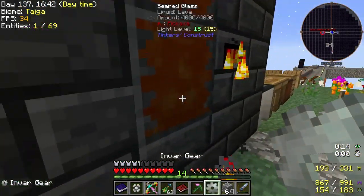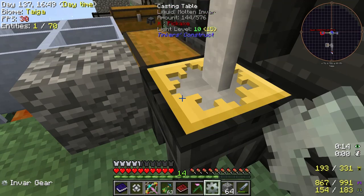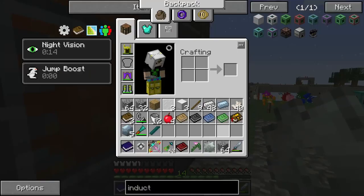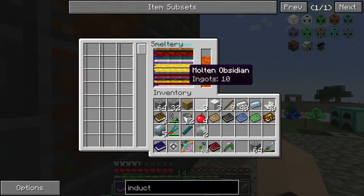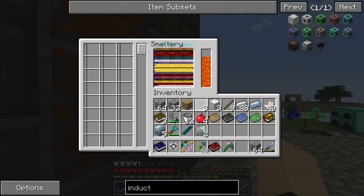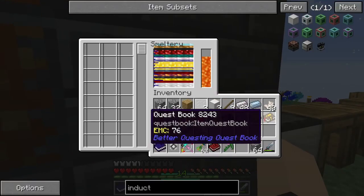Okay, we got one, we need another one — we need two. I have no idea how many ingots this actually takes. This one takes four, the other thing takes four too. All right, so we got two invar ingots there, and then we just need ten. We have six nuggets, that helps.